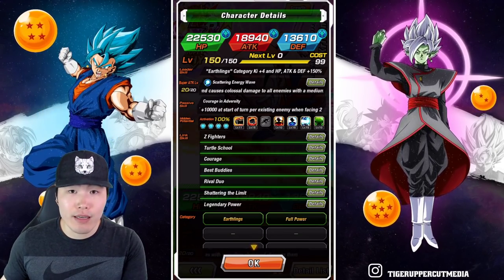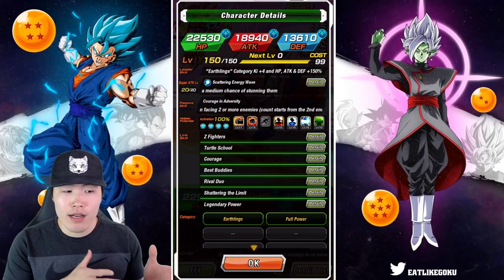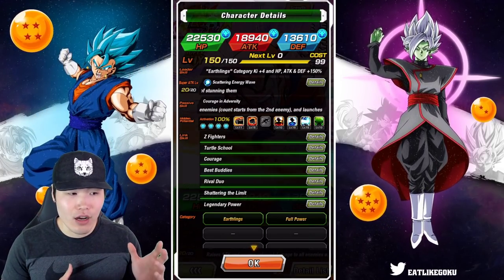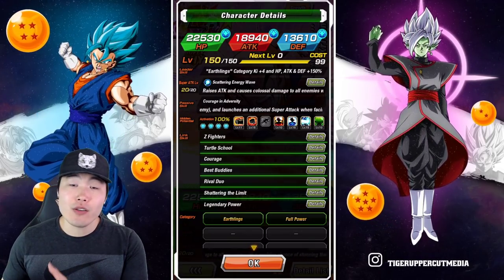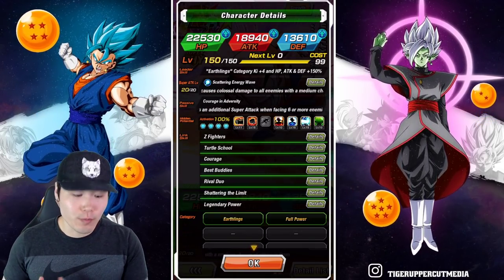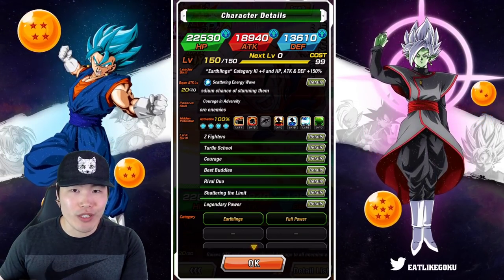He also launches an additional super attack when facing 6 or more enemies — which, of course, is a full team in the World Tournament. But even against a single target, he still does pretty well because the ultra super gives him an additional 40,000 attack plus key plus 3. So he can basically be used in every mode, but World Tournament is where he really, really shines.